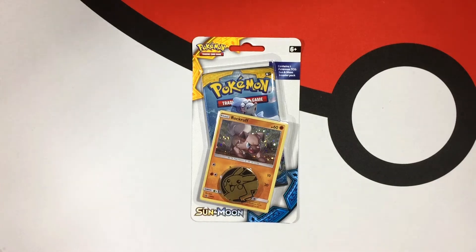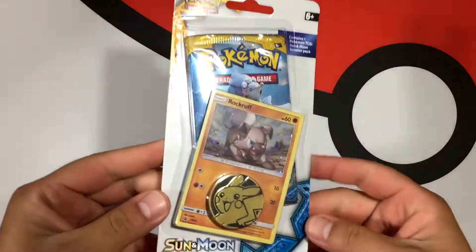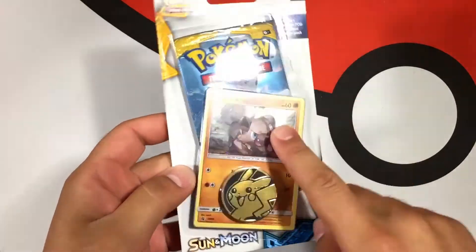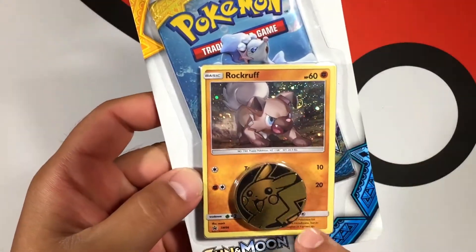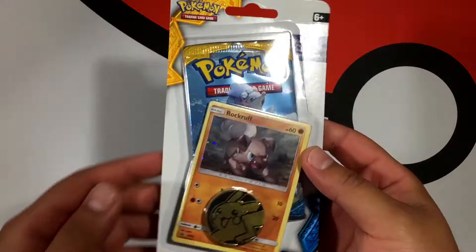What's up everyone, welcome back to BC Unleashed. We are back here with another daily fast pack. It is a little different because we are going to be opening up this pack right here. It has a Sun and Moon booster pack in it with a Rockruff promo card and a Pikachu coin. So we're going to be opening this for the daily fast pack.